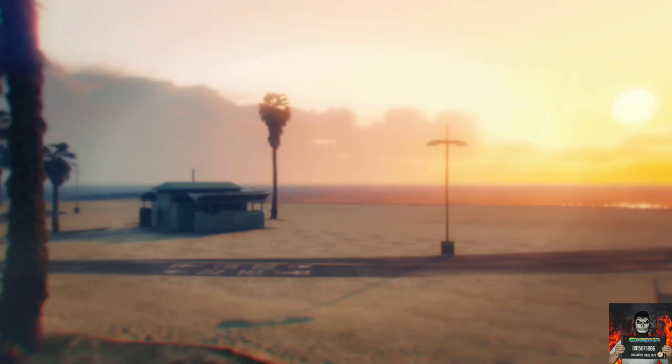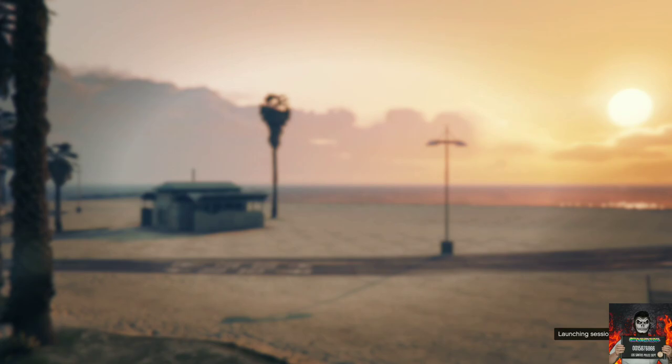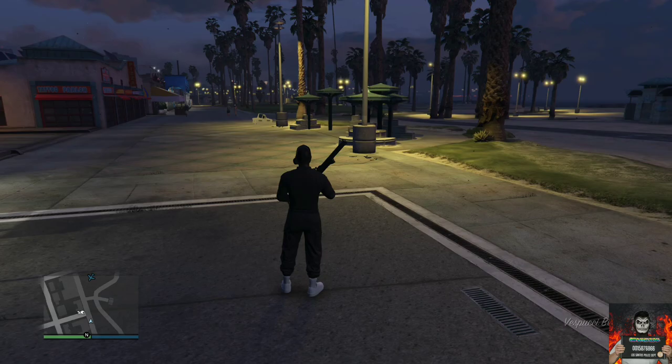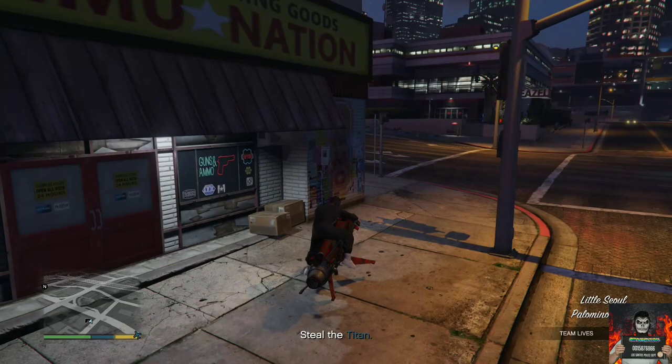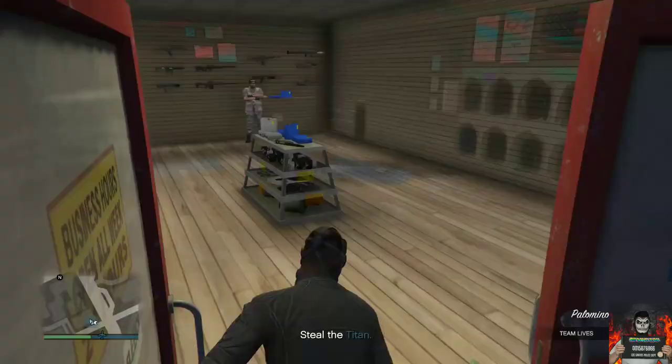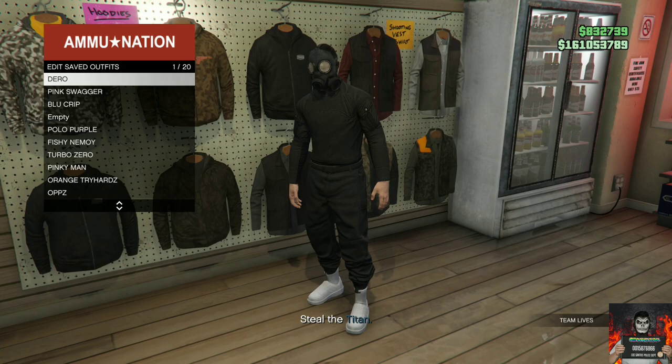Once you launch the mission, accept the alert and you will be loading into the mission. Once you load in, you should see your character with a gas mask on his outfit. Then make your way over to the closest clothing store in the mission, go to the outfit section, and simply save this as an outfit on slot one again.